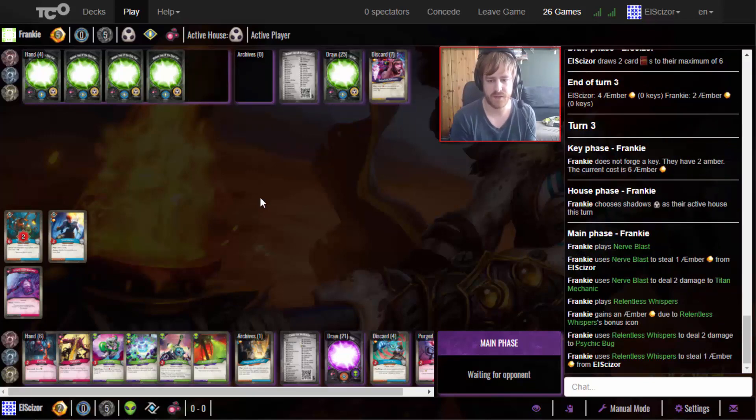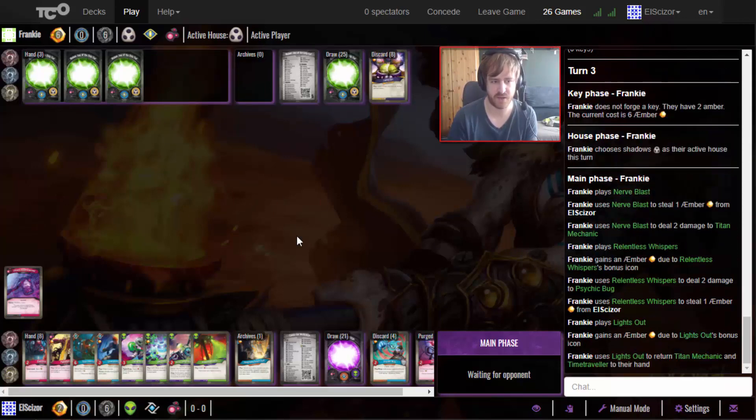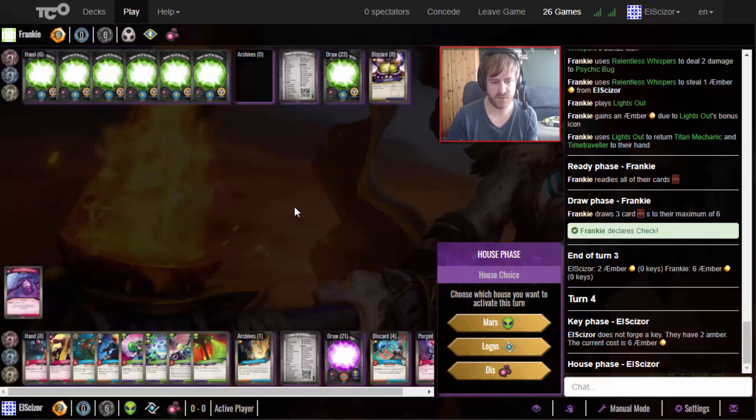He wants to take damage on Titan Guardian - interesting. He has to give him a flank and then Lights Out. Oh, he does play Lights Out - he has to bounce two, so I get my Time Traveler back! Interesting decision there - definitely allows me to get my Time Traveler back in hand. But I can't prevent this key, I don't have the correct things in hand for that.